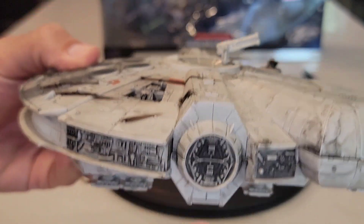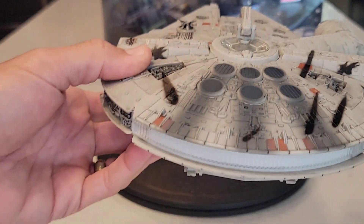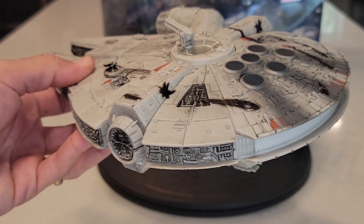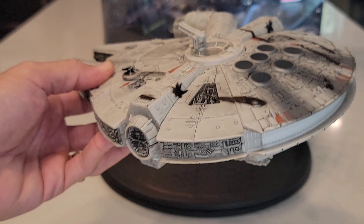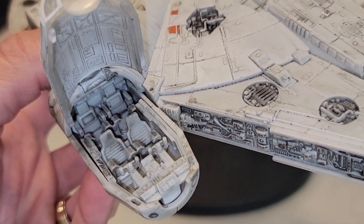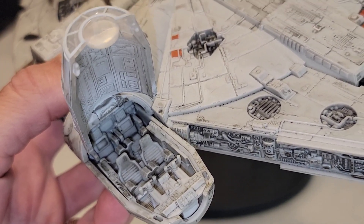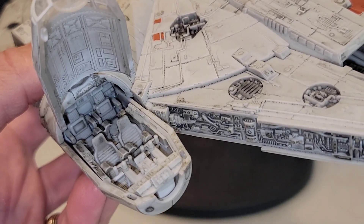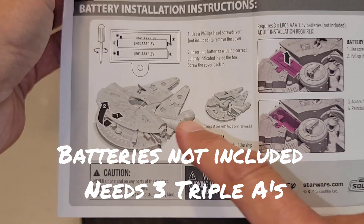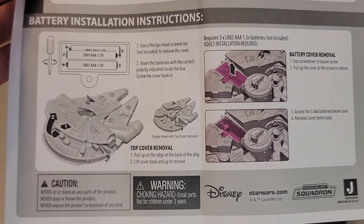Those docking things — I can't wait. Everything hit all at once: the HasLab for the Ghost came in and tied up some resources, and then this set came out right after paying that off. I was able to apply the Target Circle savings — I think it's still good through the end of today, so you might want to check that out. A quick look at the cockpit — it's beautifully done with a great black wash throughout. We'll get the figurines in there in a bit. We also need to install batteries, so we have to remove this cover.